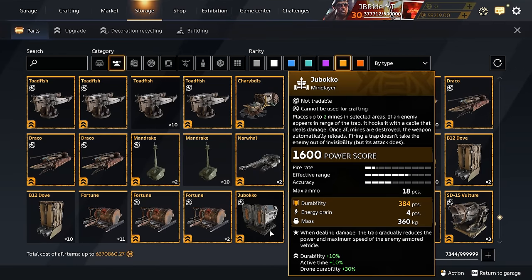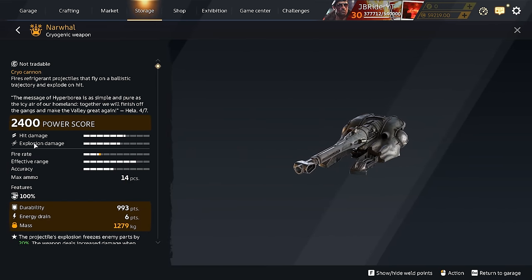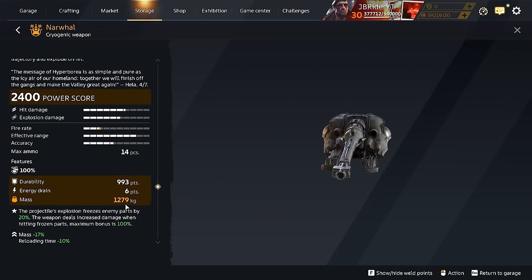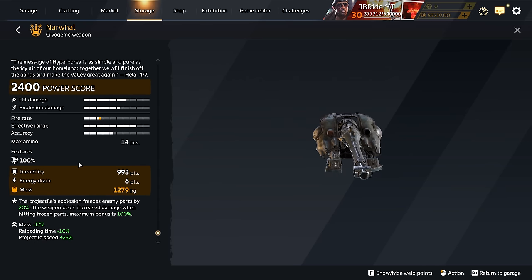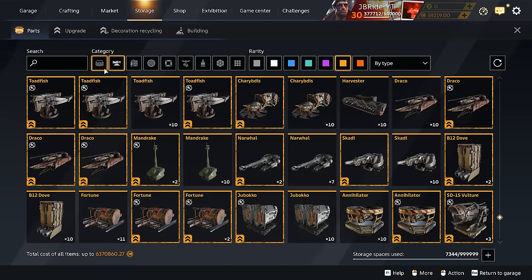Before we select our cabin, let's take a quick look at the Narwhal. It does hit damage and explosion damage, and it is pretty heavy. I'm probably going to use the Harpy cabin because it has 100 penetration. Okay, let's select the cabin.